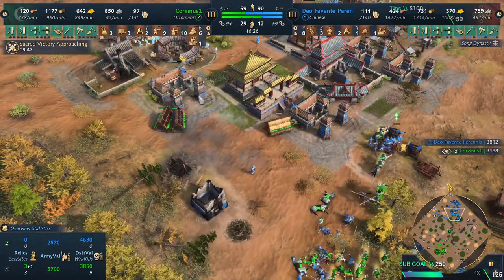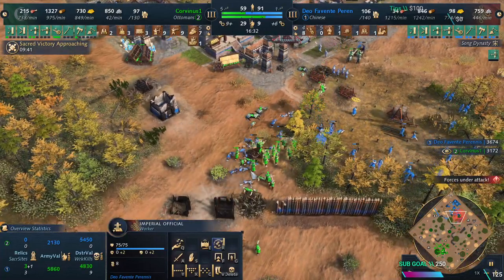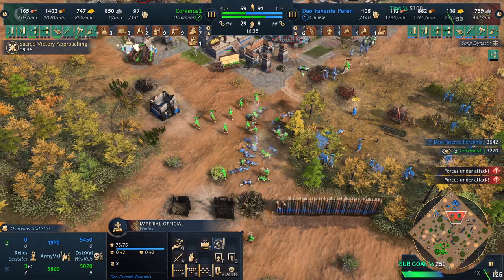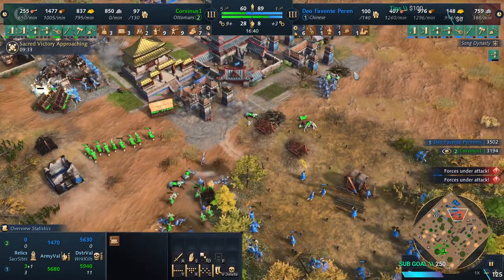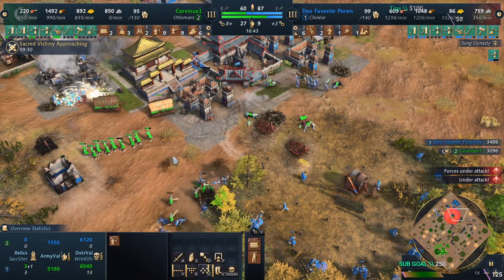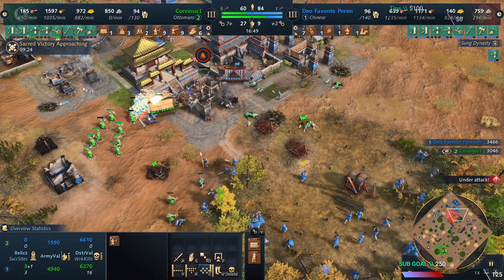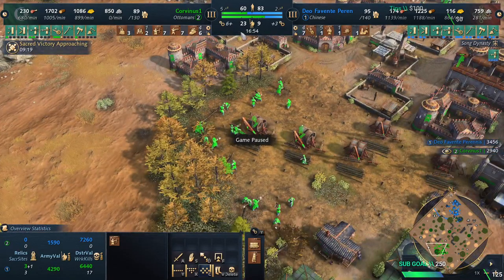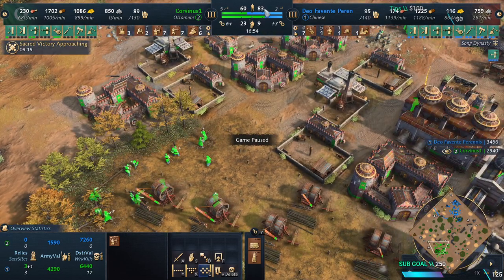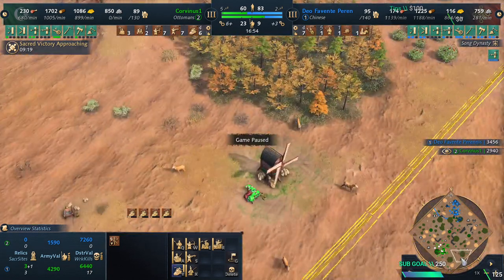Here's the fight — I'm sending in my units and trying to do as much damage as I can. I focus the enemy military first and then focus the villagers afterward. He's on two TC Song Dynasty with only 20 villagers' difference. With my military school, he has to transition into farms — I don't have to yet because I'm gathering food from the map and still have sheep thanks to Anatolian Hills under my TC. I already collected three relics.